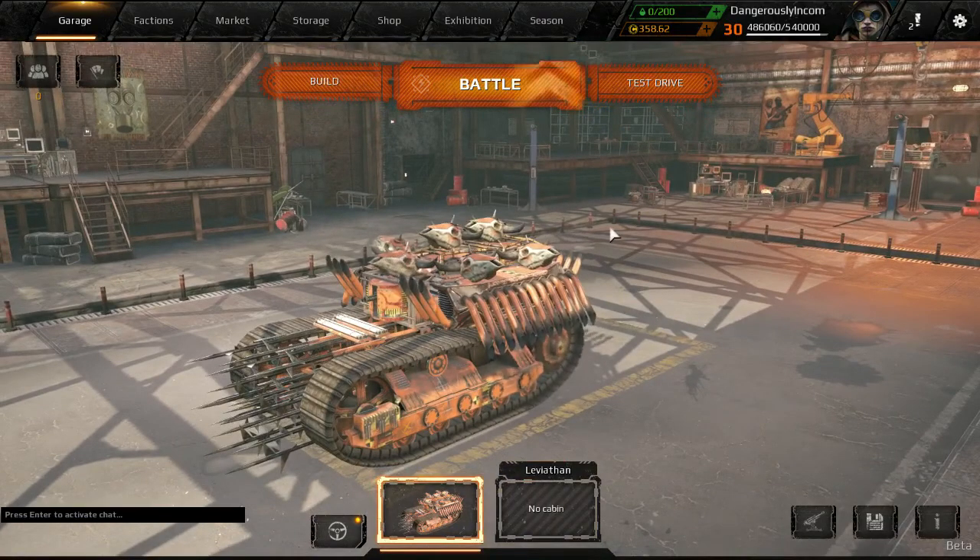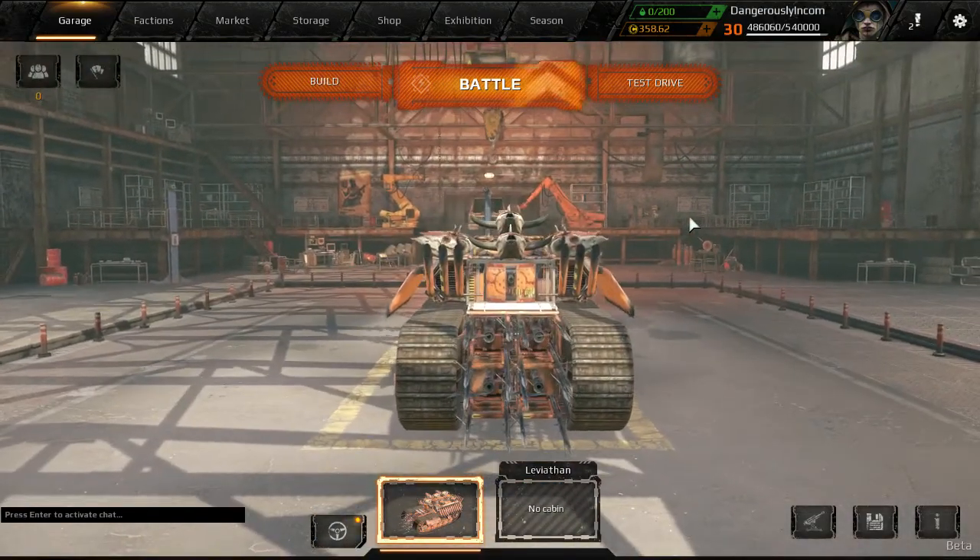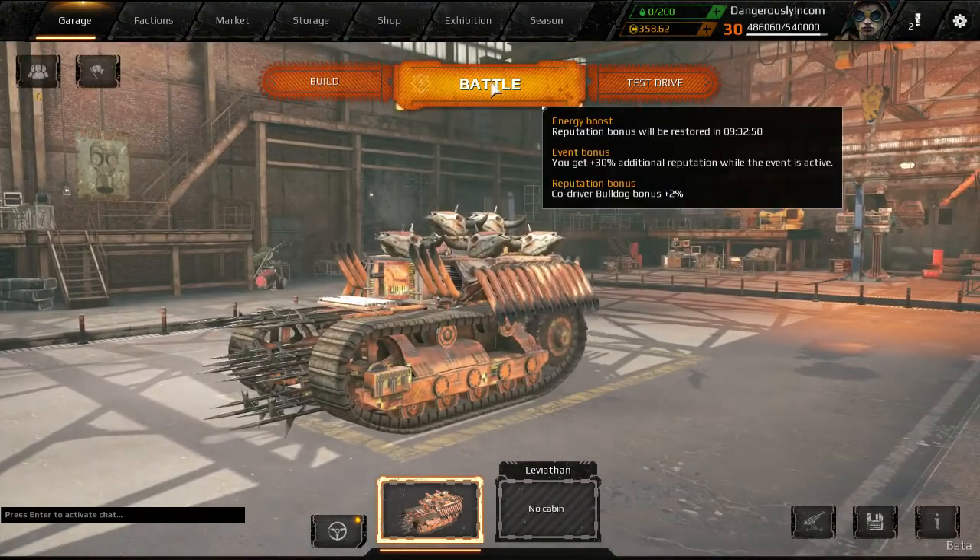Why is it little goblin? One, it's quite small, and two, it's got four goblin shotguns. Let's take it into battle and see how it does.